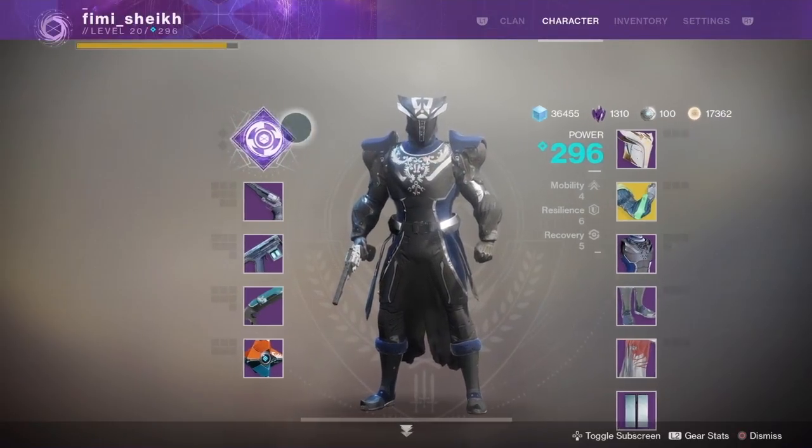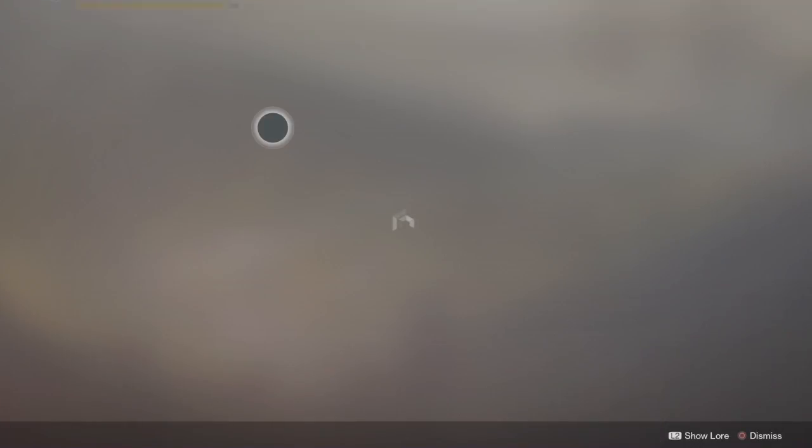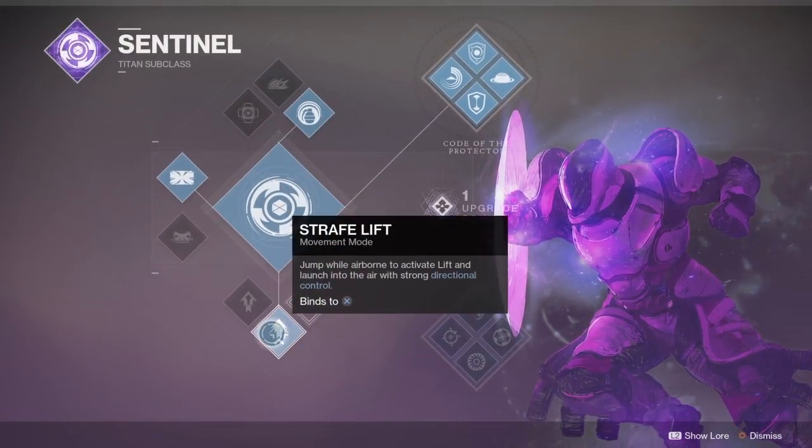Hey guys, welcome to today's video. Today's video is going to focus on how to use Ward of Dawn in Trials of the Nine. To get started, let's take a quick look at the subclass and skill tree you'll need to choose. The subclass is of course Sentinel.